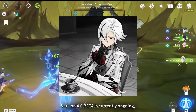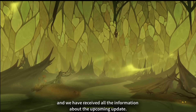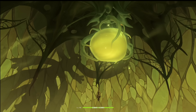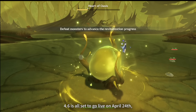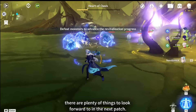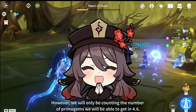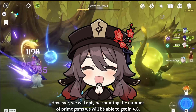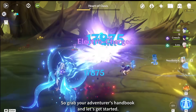Coming back to our topic, version 4.6 beta is currently ongoing and we have received all the information about the upcoming update. 4.6 is all set to go live on April 24th, and aside from the banners, there are plenty of things to look forward to in the next patch. We will only be counting the number of primogems we can get in 4.6, so grab your adventurer's handbook and let's get started.